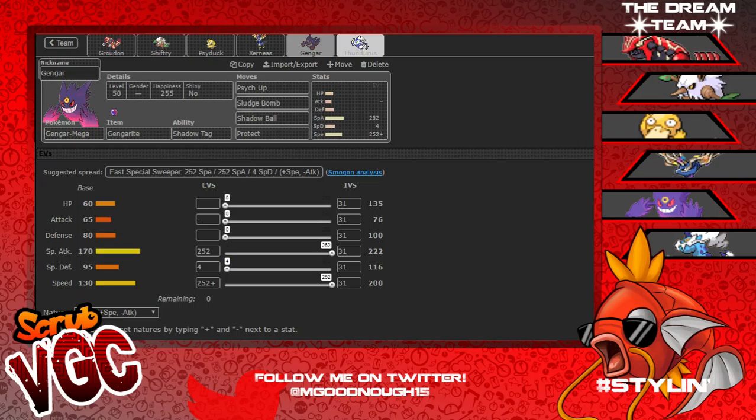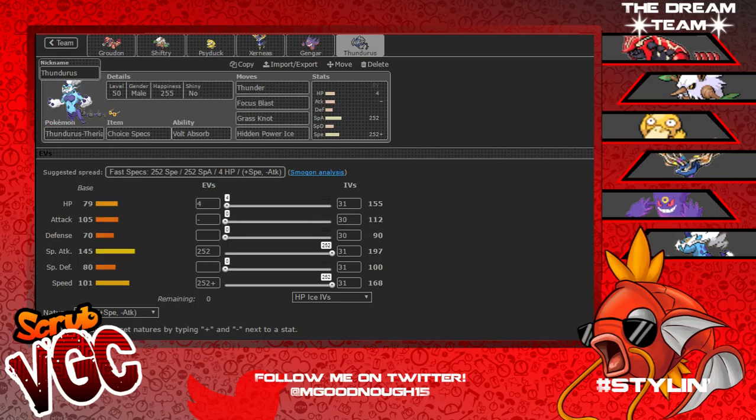Then we have Thundurus-Therian, Choice Specs. He does outspeed Primal Kyogre. HP Ice, Thunder to OHKO Primal Kyogre, Focus Blast to KO Ferrothorn, Grass Knot for the Groudons, and HP Ice for Salamence and stuff. Thundurus-Therian is really good, especially with Choice Specs. He is a little slower than the Incarnate form but has more Special Attack, and I want to use this guy over the Prankster version.